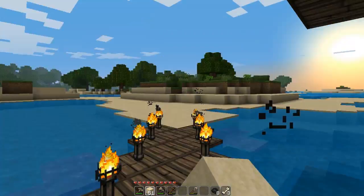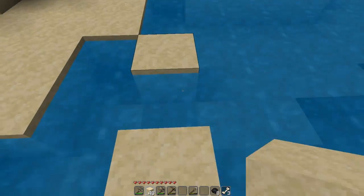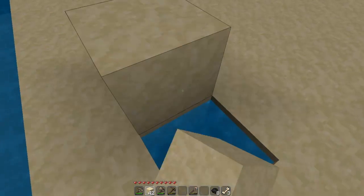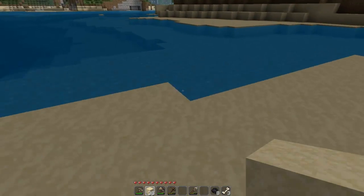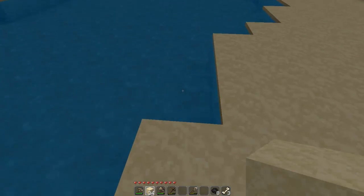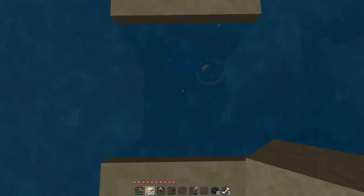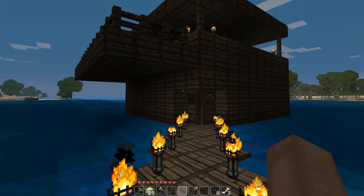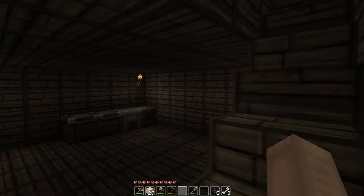FRAPS is so weird sometimes. In case you don't know, FRAPS has numbers in the corner that are usually yellow, telling you your frames per second. When you record, they turn red — but this time they turned purple when I started recording. I didn't know if FRAPS just changed it up, but when I stopped recording the numbers turned red. So it only recorded the very end of me saying bye.